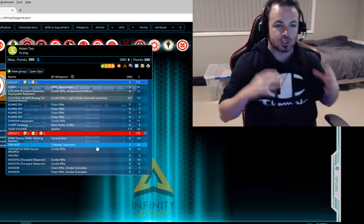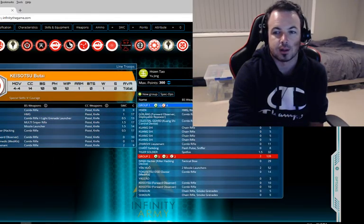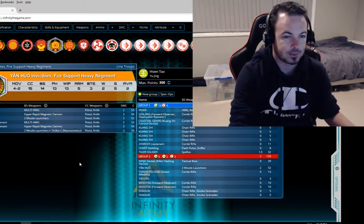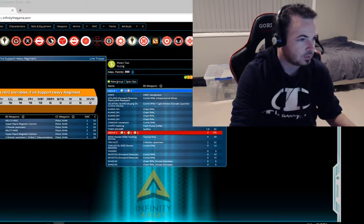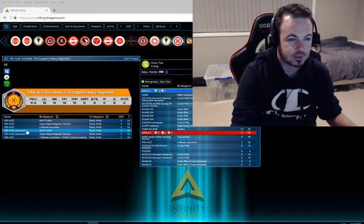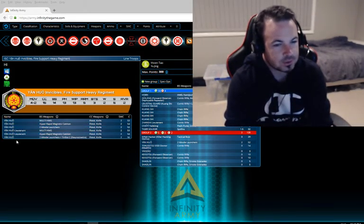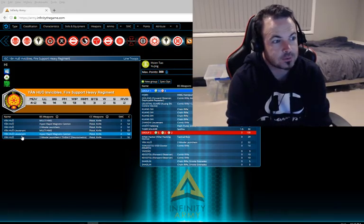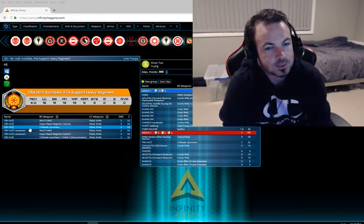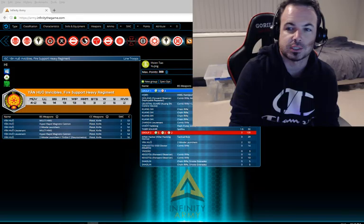I might make a video soon just covering what the thoughts are behind this profile. I don't really like the Yan Huo in general. The HRMC is very popular — most people like the hyper-rapid magnetic cannon just for the offensive potential. There's also the missile launchers with neurosenetics where you can fire twice in your reactive turn, but not twice in your active turn. So I've just chosen the plain old two missile launchers for a two-dice active turn for this particular list. I'll cover the reasoning in a different video. Let's just get straight into the game.